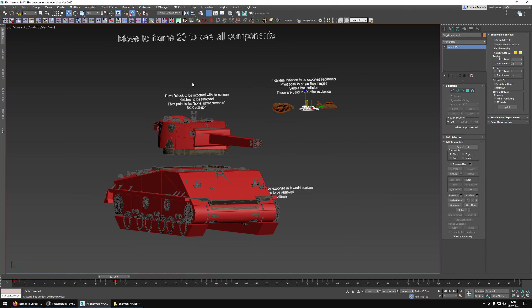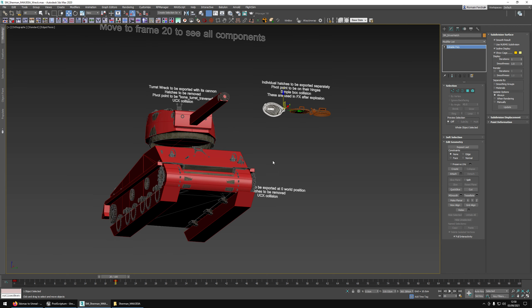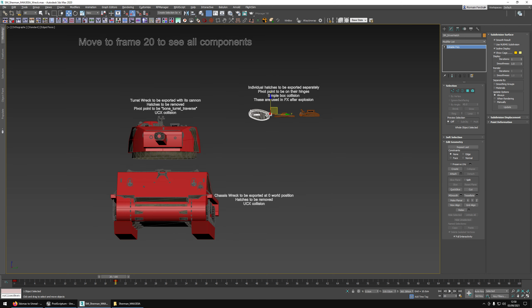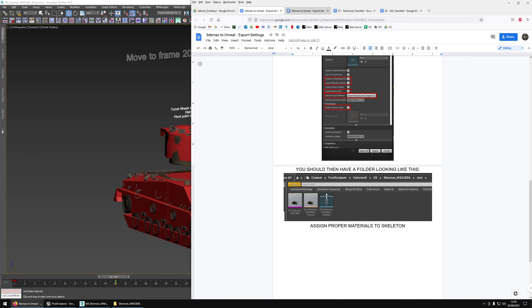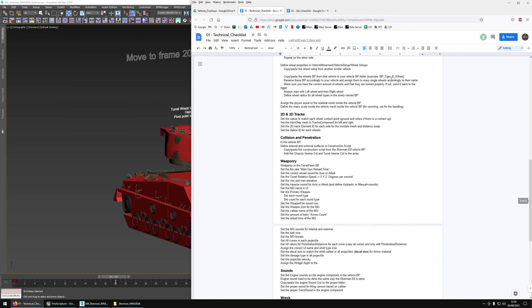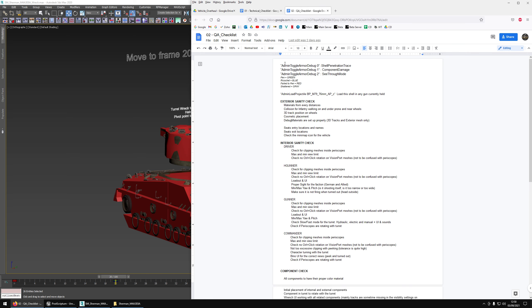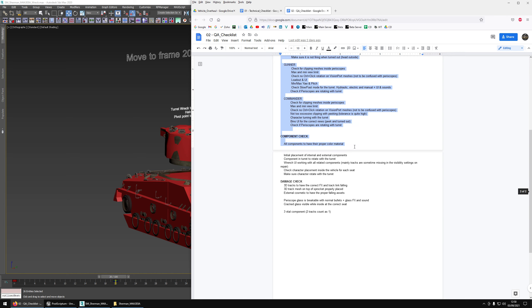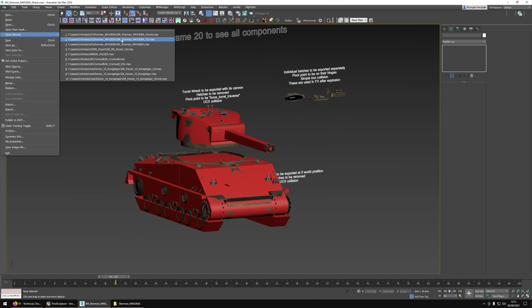That is all you need to do, and when everything is ready, remember to export at zero world position — don't export from an elevated position or the object will be offset. Now let's do our sanity check in 3ds Max. There is a technical checklist covering everything you need for a complete tank — when you finish this checklist the vehicle should be good to go. There is also a QA checklist for verifying the vehicle is actually complete, which can be done by someone else like QA.